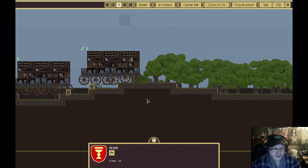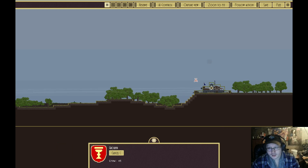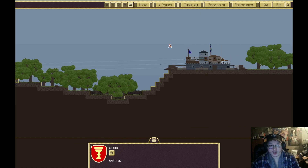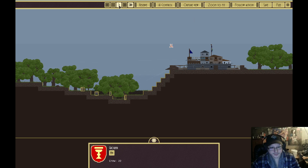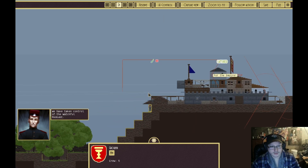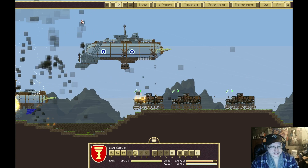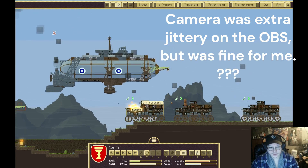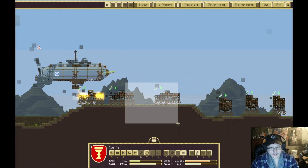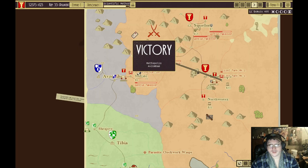They're not going to be able to reach — the treads are too big. So we'll go to the enemy fortress back here. Our brave troops are charging forward. Now they have to climb a wall to get up there. We've taken control — sweet! We won. Everyone target this big one — and we won!